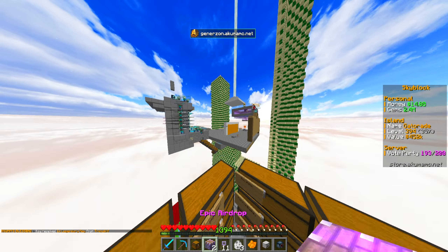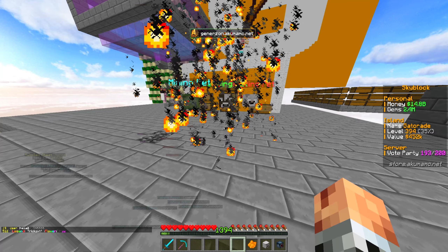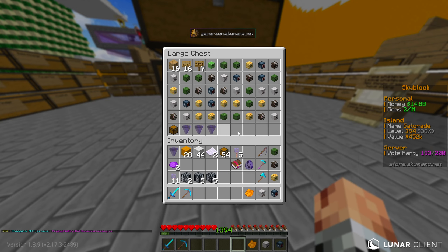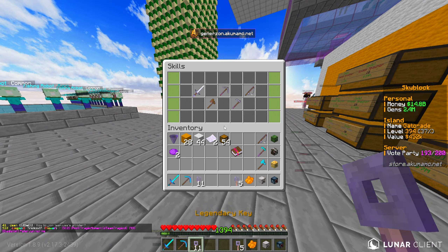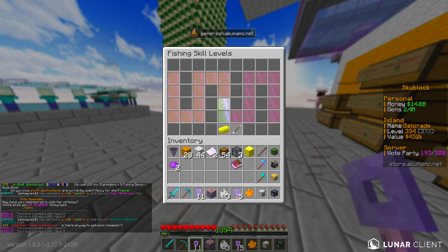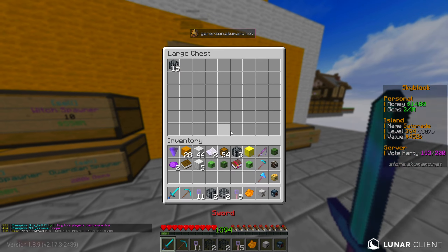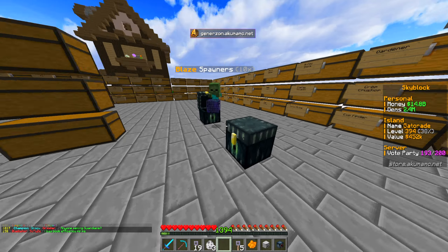I want to check in on the battle pass quests we had set last week. We still need to complete the 'gather stuff by sell-all' challenge — 50 million worth. I've got a plan: I'll buy lapis from the shop and sell-all it. It won't cost that much at all and we've got the spare money to do it. It's going to cost a little bit, but it's not a massive dent in our balance. After a couple of rounds of buying and selling, the challenge is almost complete.